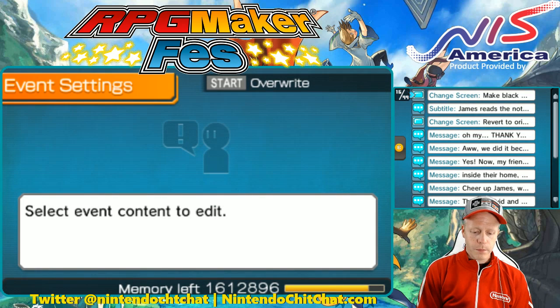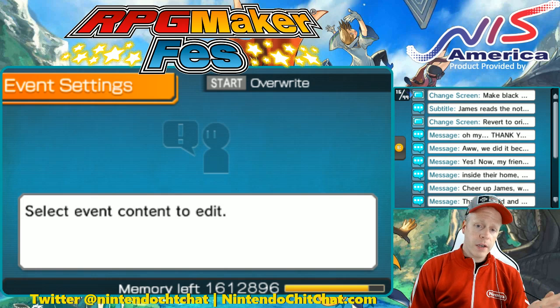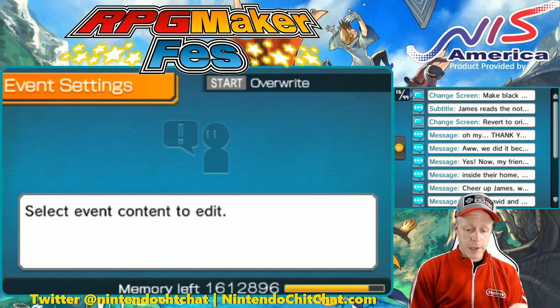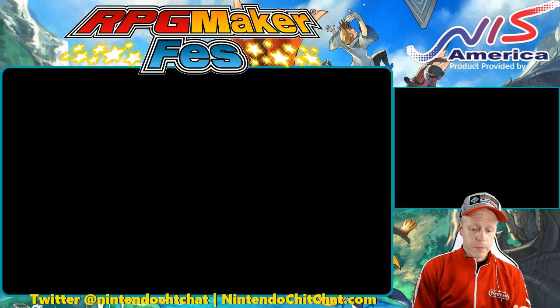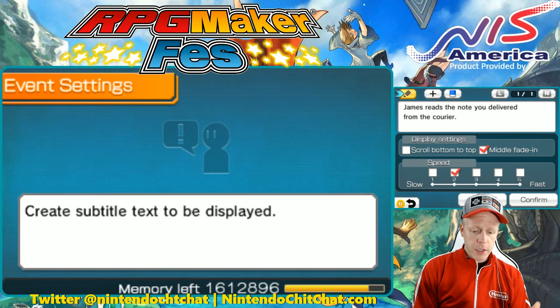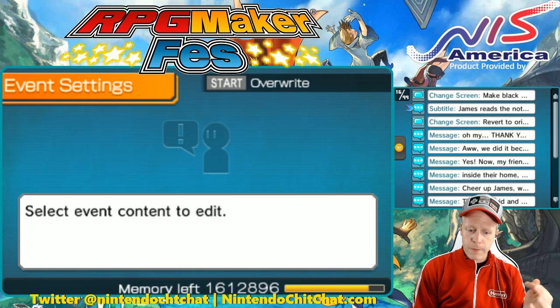Event content — here's everything again. You can customize dialogue, sound effects, screen controls, things like that. Even battles if you wanted to, in the middle of the side quest. We have the change screen from black, subtitle here. It's very important to let the player know they're actually continuing the side quest by talking to this person. So the subtitle in my case here is 'James reads the note you delivered from the courier' — that's a good way of notifying the player that something was continuing on from the side quest.